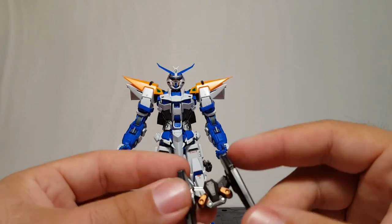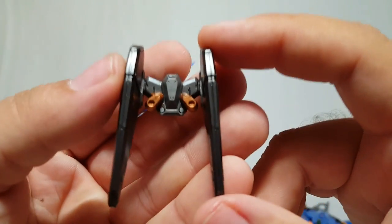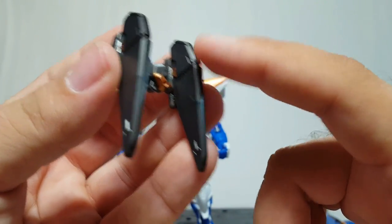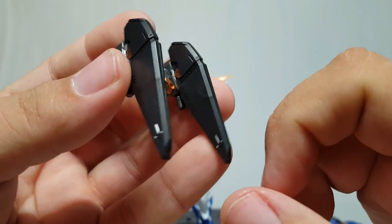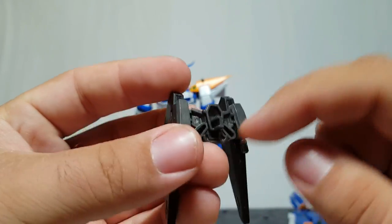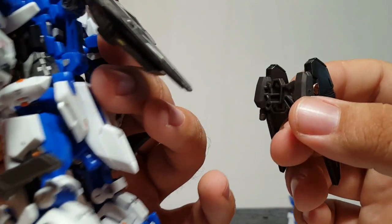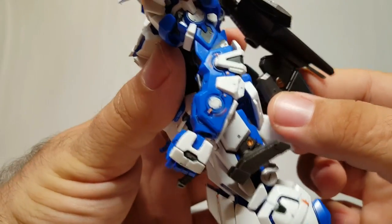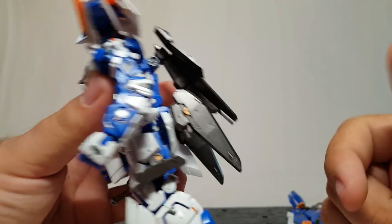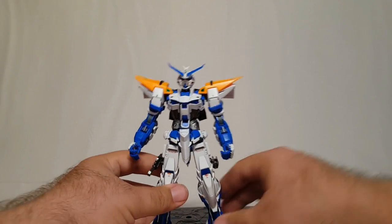These things on the backpack are ammo clips for when it's in gun mode — I did a little bit of detailing on them. They only have a single peg for holding on, which is probably why they fall off so easily. There we go — little butt wings of ammo.